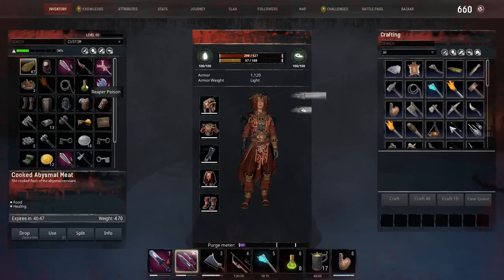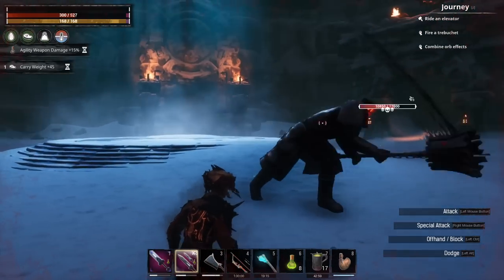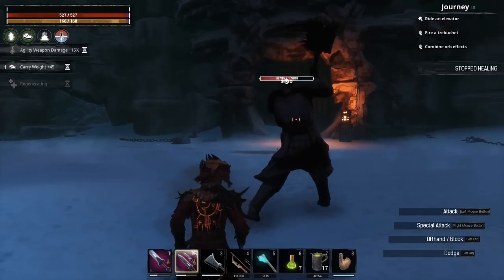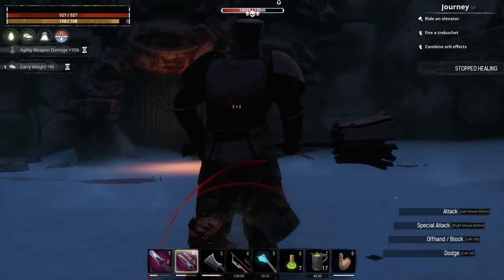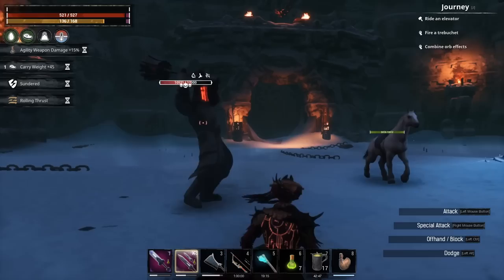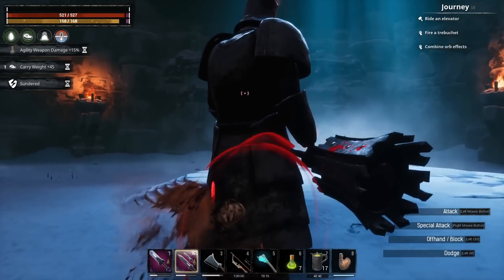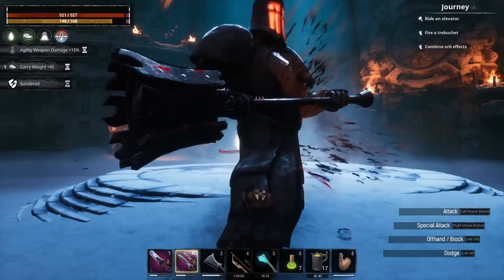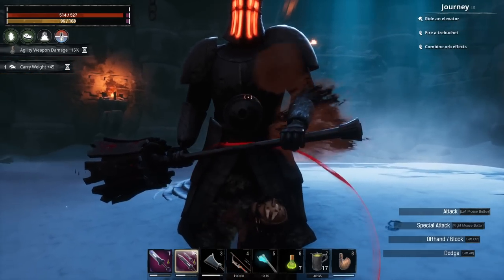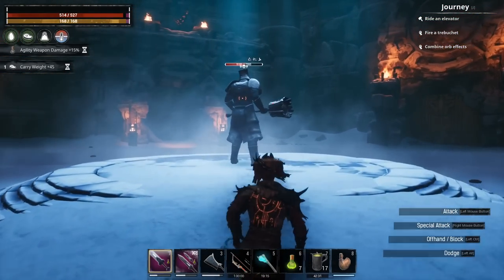Now, obviously Update 3.0 is not bug-free. You can see I'm doing this fight solo and that is not on purpose — my follower simply did not follow me into this room when I was filming, and I had to do this fight solo. She shows up after I defeat the enemy like she was there the whole time, basically saying 'Hey, what do I kill?' — well, I already killed it. That kind of stuff does happen in any update, so make sure you're reporting anything odd to Funcom.